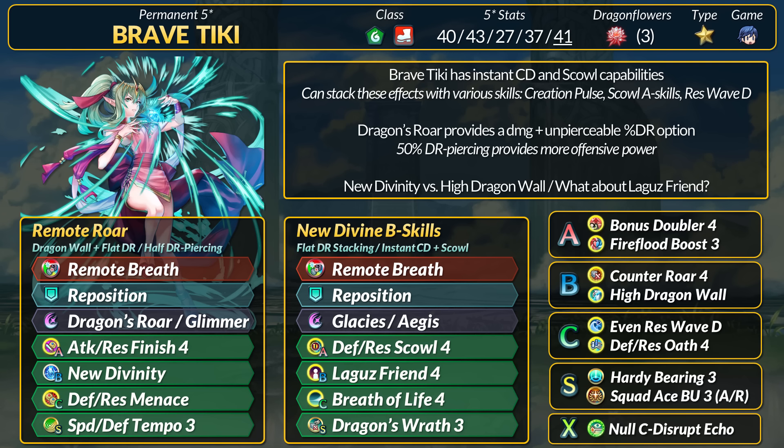Sadly, you can't run Dragon's Roar here. If you want unpierceable percent DR with Laguz Friend for a pure tank setup, then Tiki can run Aegis, or you could do Pavis plus LMX Ring. If you just want to stop any special, Tiki can stack Scowl — we have the A-scale version and even Res Wave D. Pirates' Sail for quadruple Scowl sounds ridiculous, but we got a free-to-play bow that literally grants -3 instant cooldown, so not that crazy.